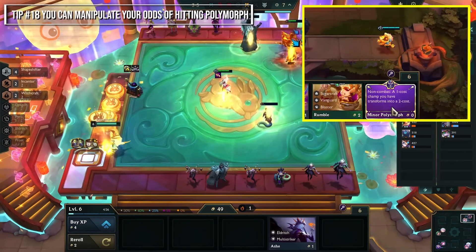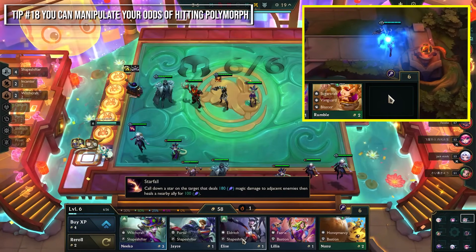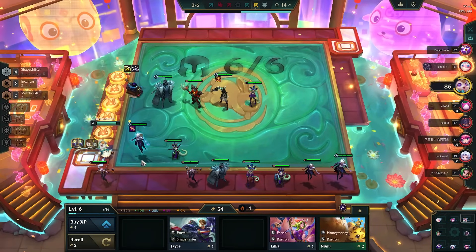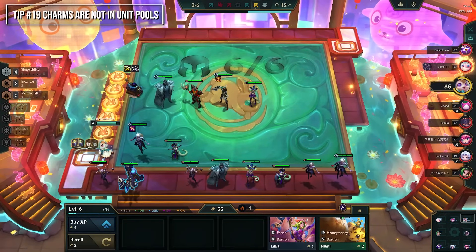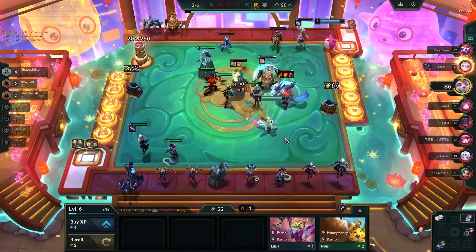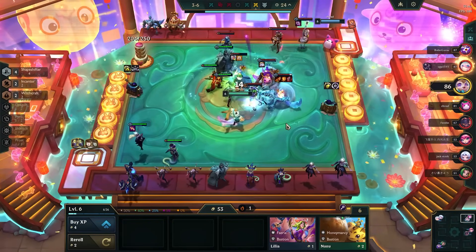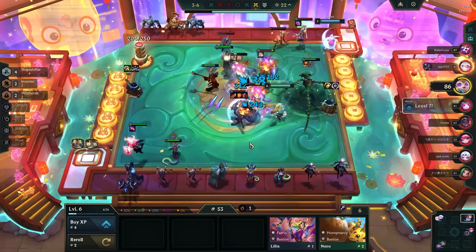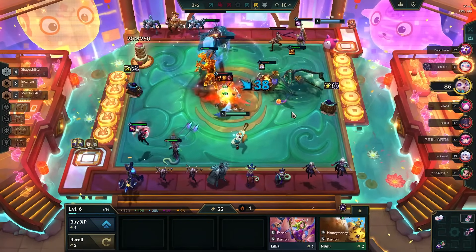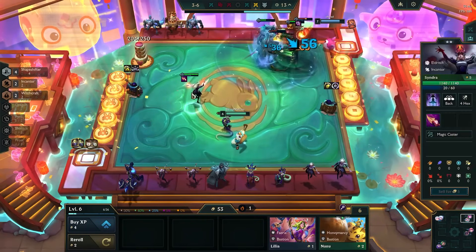For all polymorph charms, which unit it hits is random, but you can manipulate your board by selling or buying units of the same cost to decrease or increase the odds of whatever outcome you want. Unlike champions, charms are not in pools — everyone can use the same charms, so there's no competition for them.